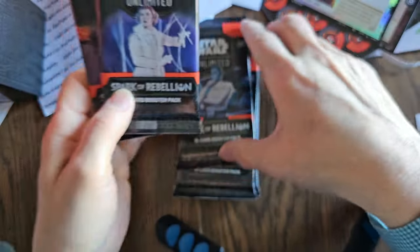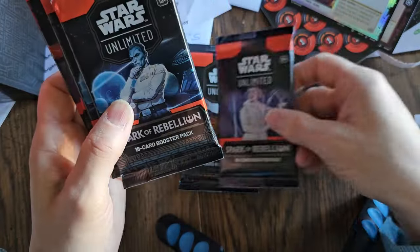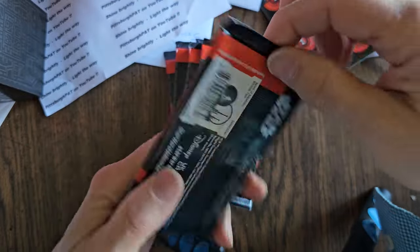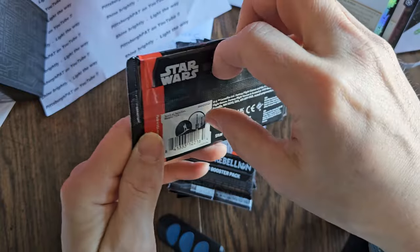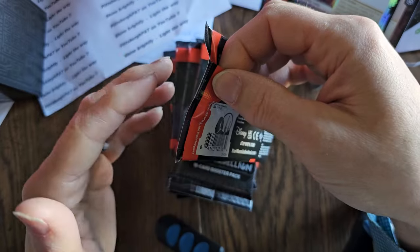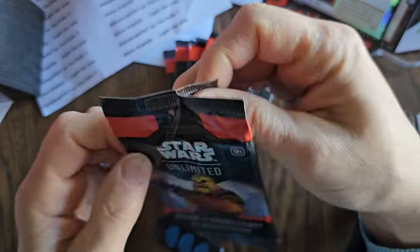There's Chewie, Leia, Admiral Thrawn — for those of you who don't watch the cartoons. The timeline of these characters takes place from the start of A New Hope to the end of Return of the Jedi, so Rebels is part of that. All right, you guys ready? Let's do this.